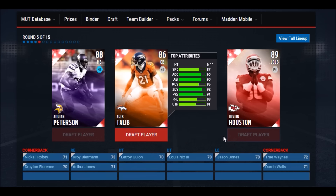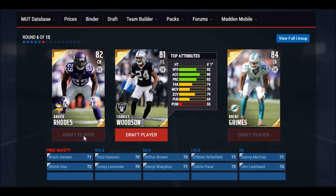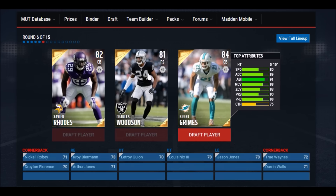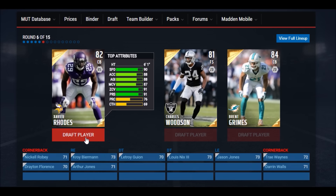We don't need a fullback so I'm liking Jeremy Macklin — two good wide receivers there. Now I already have Arian Foster but he'd make a really good fullback, so you may get mad at me for taking AP, but I use fullback dive a lot so I'm going to take Adrian Peterson. Now I'm absolutely set with running backs and fullbacks. Looks like we're going to have to take a cornerback or safety — Brent Grimes has 80 speed, but Xavier Rhodes is a speed demon with 90 speed, so we go with him.